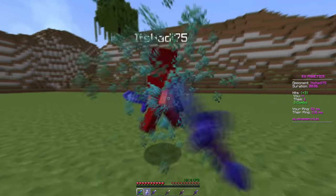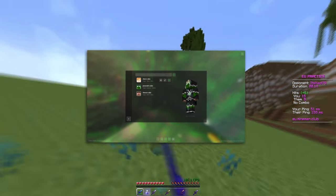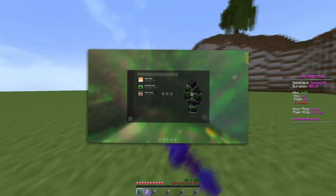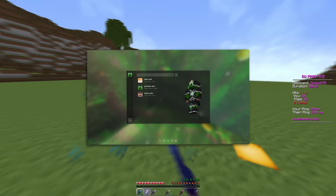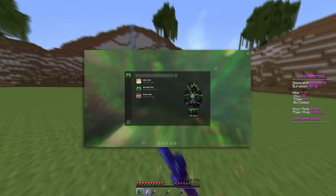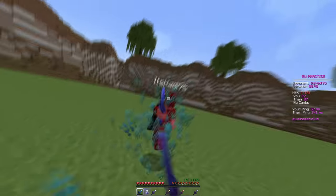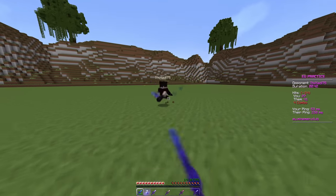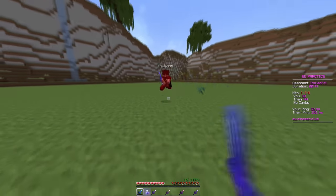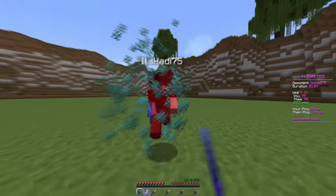Stepping aside from that, they also added a skin changer. It seems like you can actually change your skin by just disconnecting — you don't even need to leave the game anymore. You can do it right on Luna client, which is really cool. You don't even need to go to NameMC; you can just upload your files to a folder and change your skins directly on Luna client.